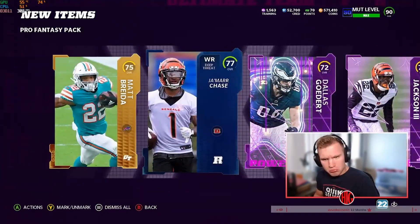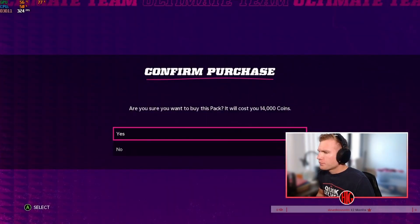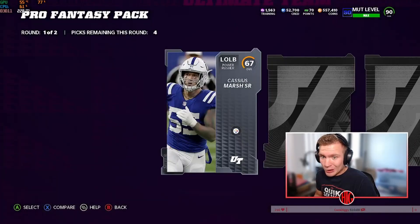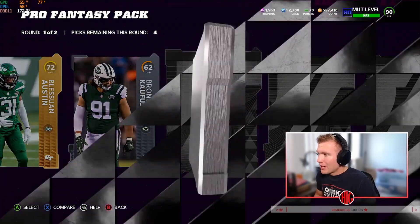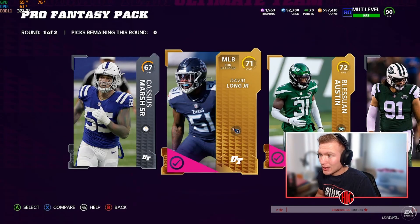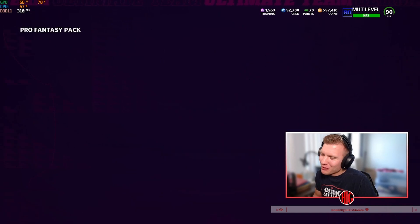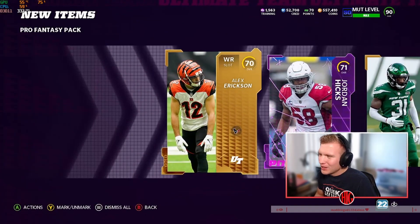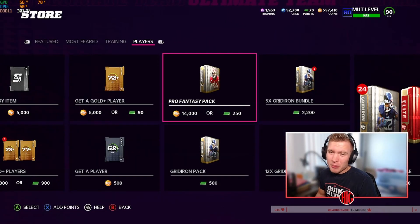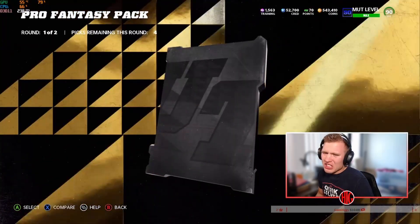Not bad at all — when I get an elite and no silvers, that's not bad. I'll keep ripping into these. I'm gonna try not to have this video be super long, but we'll see. We've got those 10 Get-a-Golds to go through after this. I hate that I'm chasing these LTDs, but I need Justin Herbert on my team. We do have Andrew Luck coming out — we don't know what his archetype's gonna be, but maybe he'll get Hot Route Master too and be easier to get.